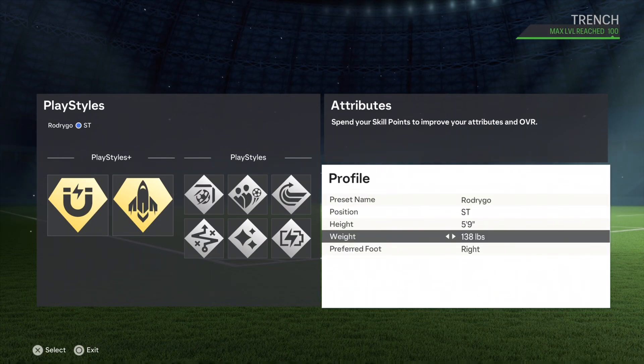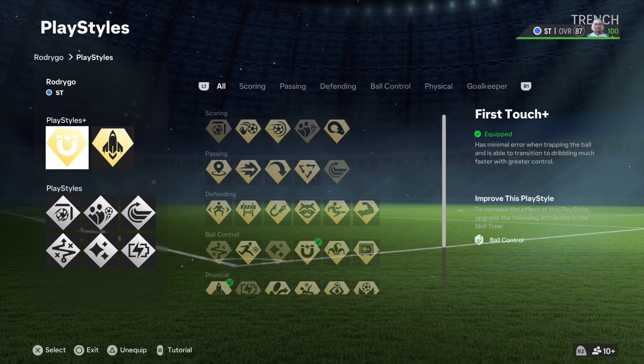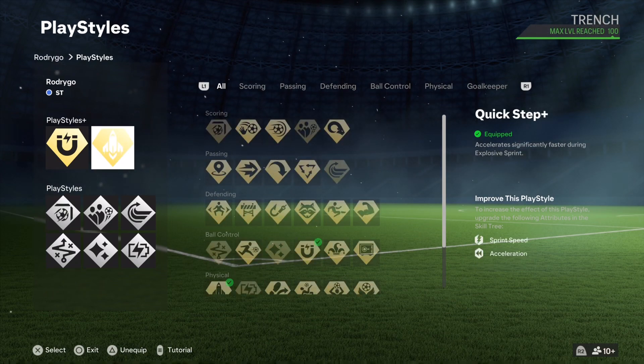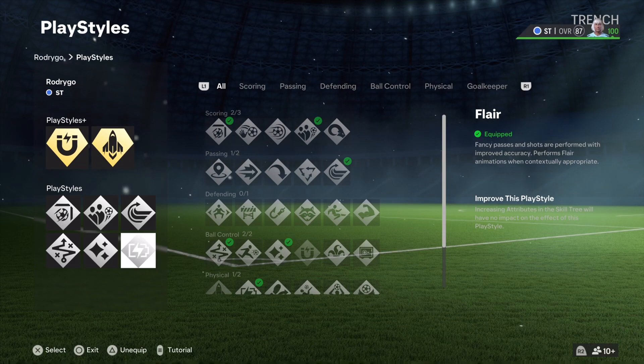Let's get into the play styles. We've got the quick first step and first touch on goal. What Rodrigo naturally has is quick first step, first touch, regular, finish shot, dead ball, technical, and flair. We add whip cross and relentless because the build plays more as a winger than a striker.